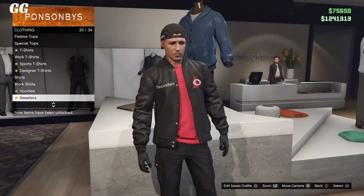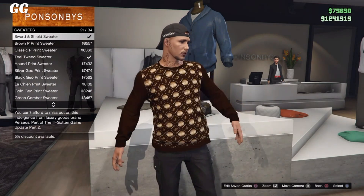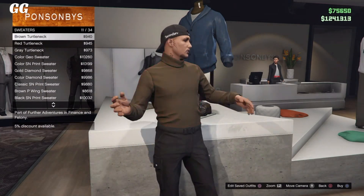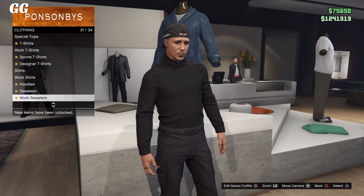Once you're at the top section, simply go over to sweaters and purchase one of the new turtleneck sweaters. It does not matter which one you purchase — simply select any you would like. After that, back out.